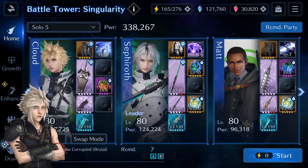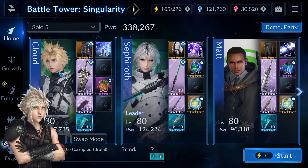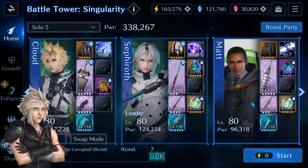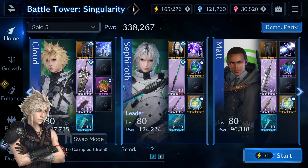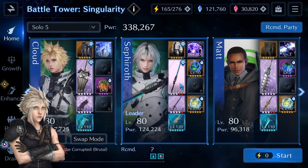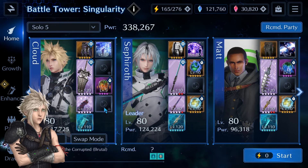I find this combination works very well: I'm using Cloud, Sephiroth, and Matt — with Matt being a healer, Cloud as DPS, and Sephiroth as debuffing DPS. Note that I have equipped only necessary equipment, leaving a lot of slots empty to lower my damage, but you should equip your best weapons and materia in all slots.